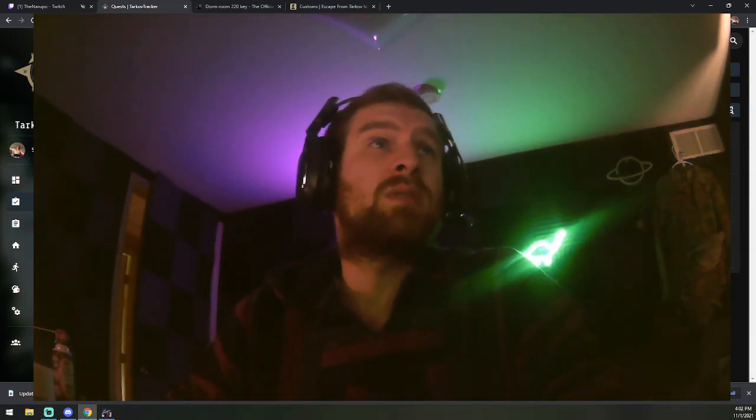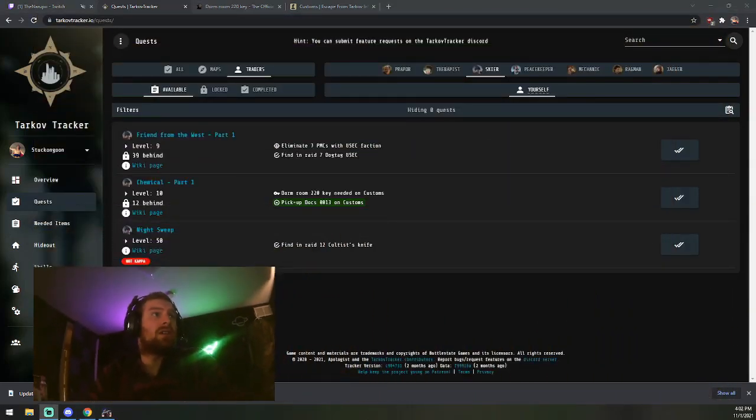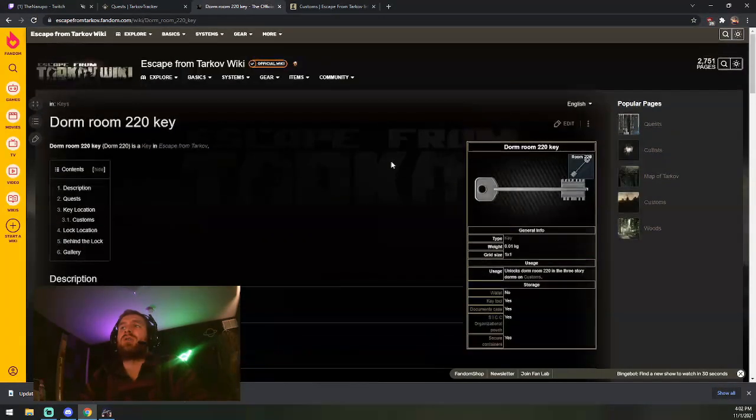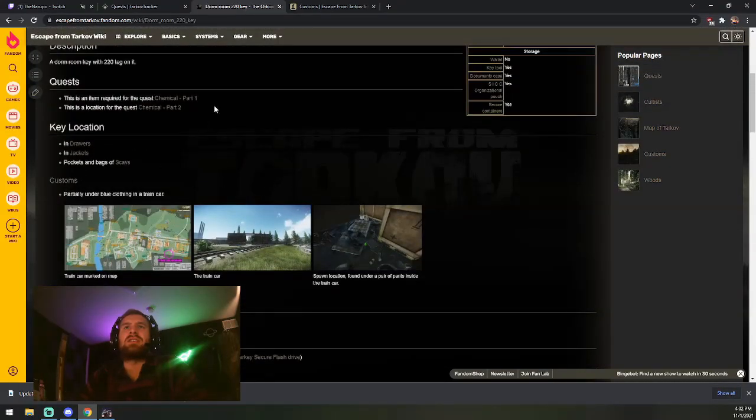With those two items disclosed, let's take a quick peek at the key. The Dorm 220 Key is used for the investigation per the quest. It can be found in drawers, jackets, and pockets of dead scavs, and there is a possible spawn location for it in the rail car right next to the Dox Case. I'm going to show you guys both the 0013 Dox Case and the potential spawn location for that key at the same time.